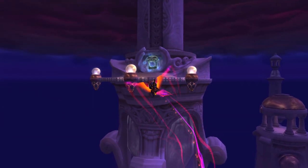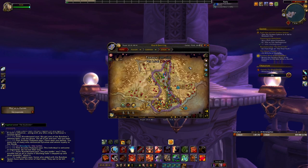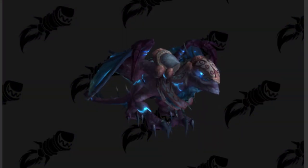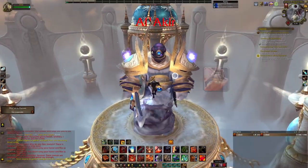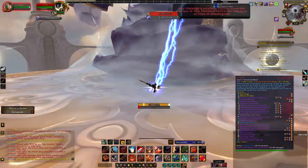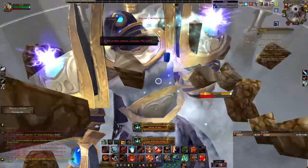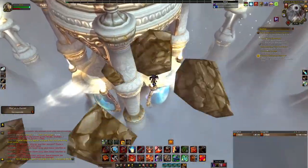Once done with Northrend, we're going to head back to Orgrimmar and take the portal to Uldum, where we're going to do the Throne of the Four Winds raid to try to get the Drake of the South Wind from the Al'Akir boss. This raid is pretty short - it's going to take you less than 10 minutes. You kill the three outer bosses, then kill the big boss in the middle, and you're going to have around a 1% chance of getting this mount.